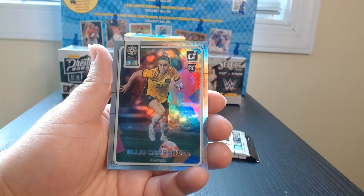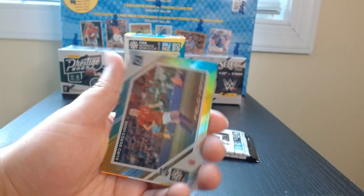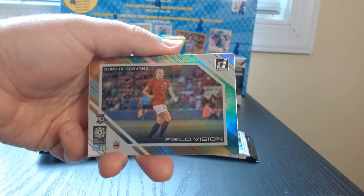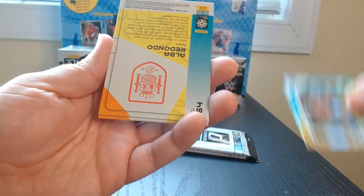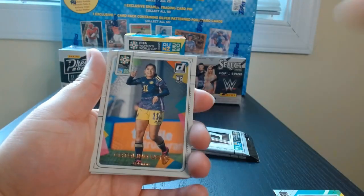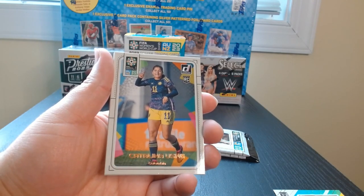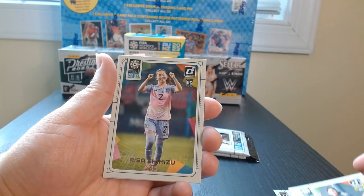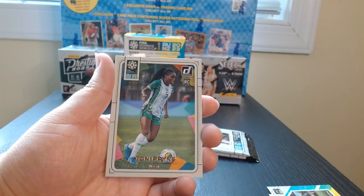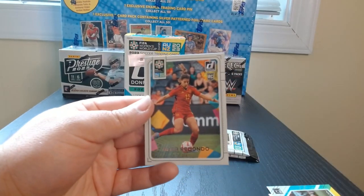We got an Ellie Carpenter rookie. There we go — a Field Vision, looks like a Norwegian player. We already got something backwards — oh, are they all backwards? Okay, this is Catalina Usme from Colombia and a Japanese player, Shimizu. And Tory Pain of Nigeria. Oh, there's another one behind it.